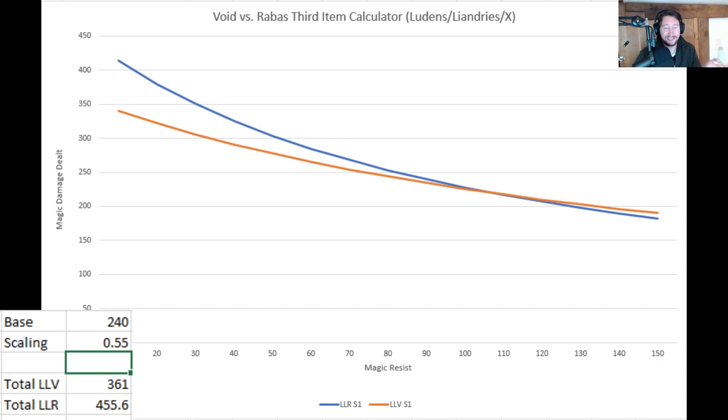Tanks and melee champions get more magic resist per level than ranged champions, and most ranged champions sit around the 30 to 40 magic resist mark in the later levels, so clearly there's a big difference. But the question doesn't really come down to which provides more damage — the question is does that 700 gold save you, or does that 700 gold allow you to do more with a fight than Rabadon's would have allowed?